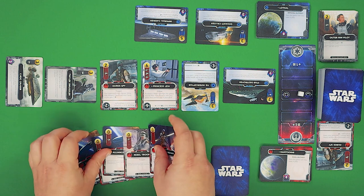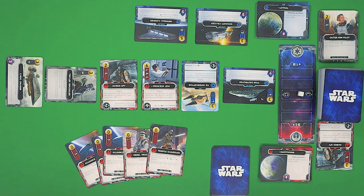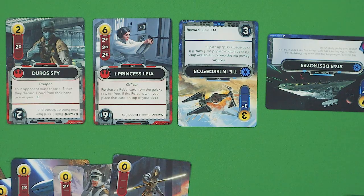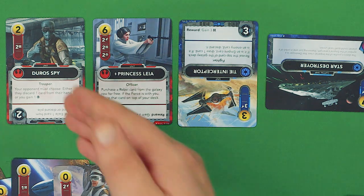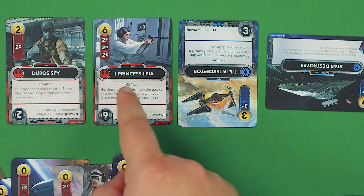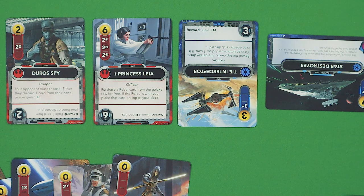On your turn, you'll play the cards from your hand, usually generating some assortment of three resources: attack, supply, and force. If we zoom in on the lineup, we can see how the card shows what it will produce. Leia here produces all three — attack, supply, and force — with a number showing how much it produces, while this spy over here only produces two supply. Cards also have an ability printed on them that you can activate whenever you choose; you don't need to trigger it as soon as you play the card.